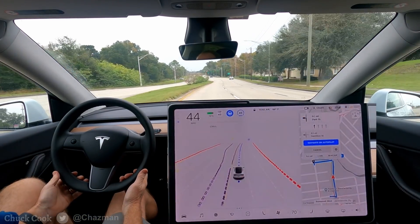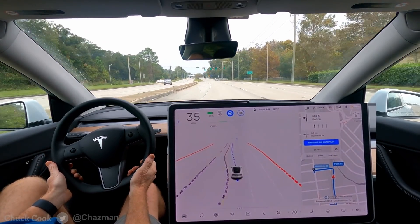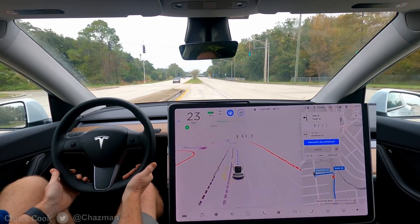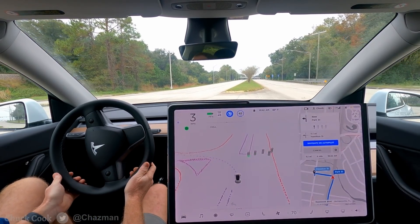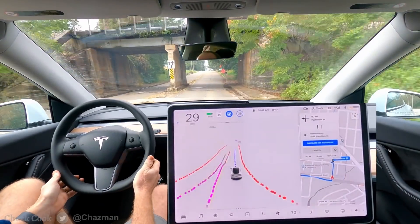Alright we've got another green light yield when there's no arrow. A little bit of oncoming traffic with a large gap right behind. Alright, very quickly stops for that traffic and then proceeds. Very good.